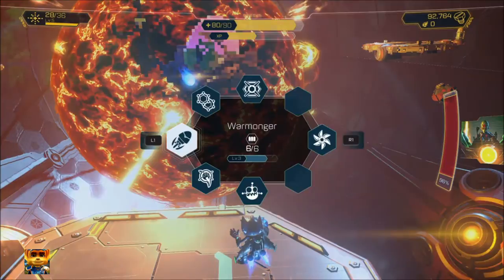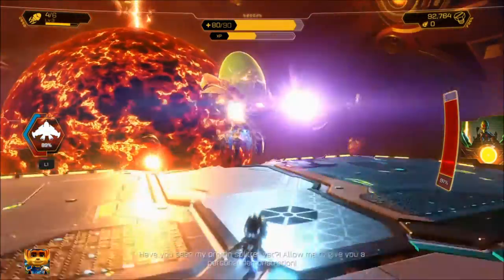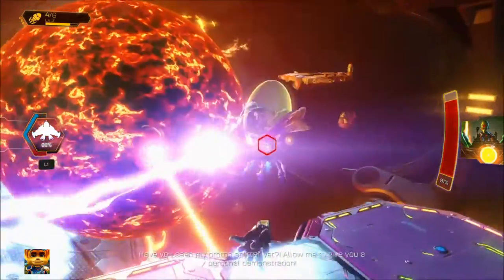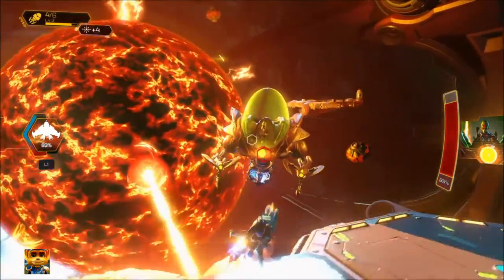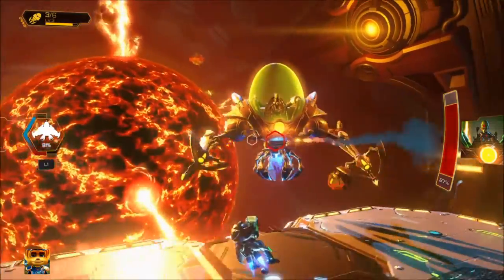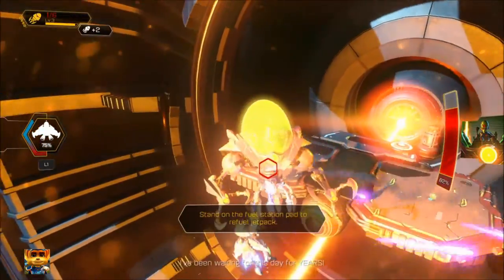You start out on a small platform where you'll have a nanotech crate as well as some ammo crates and even a refueling station. You have your jetpack in this battle and you'll definitely need it throughout the whole thing. There are other platforms in the arena which all contain the same, with one little twist that will be mentioned later.